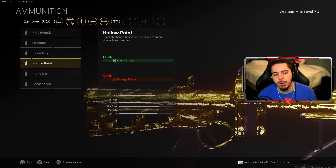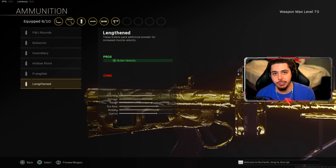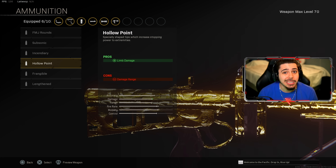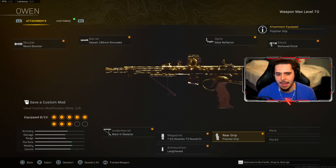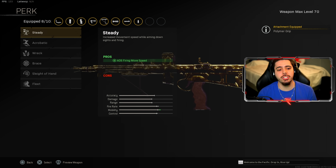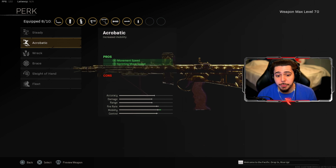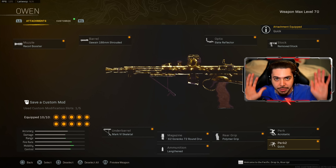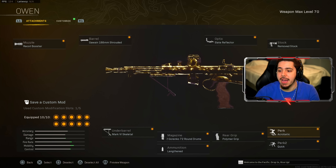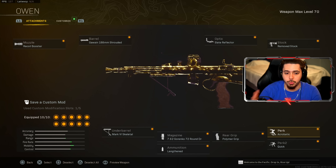For the ammunition, hollow point has been nerfed and I use this at medium ranges quite a bit, so lengthen is going to be my best option over hollow point. The hollow point got completely torched — I don't recommend using it unless you're using an SMG that's mainly used up close. For my rear grip, I love to run polymer, same as the MP40. Perk one: I have on acrobatic for movement speed and sprinting move speed. Perk two: quick. The mobility is completely cracked when you have remove stock and the two speed perks. Give this a go — this is the best SMG right now on Rebirth Island.